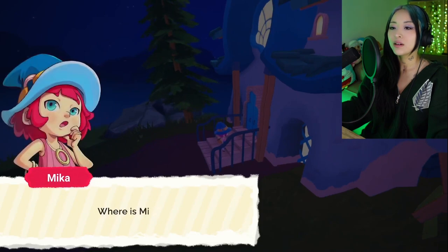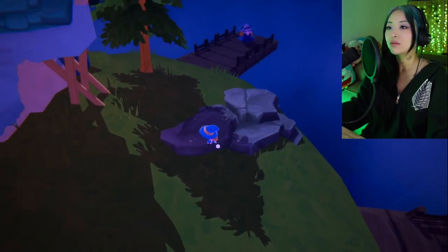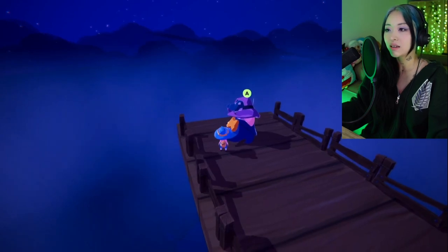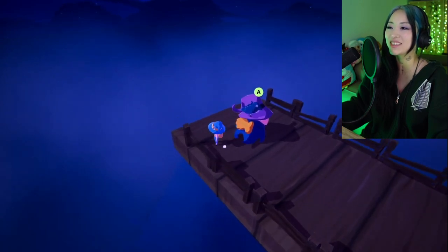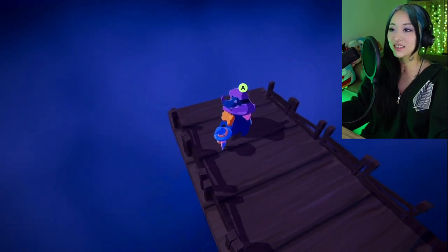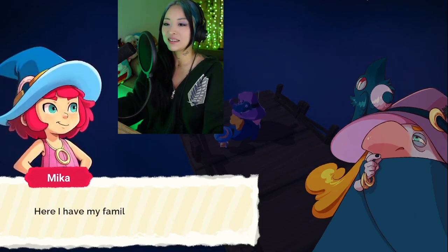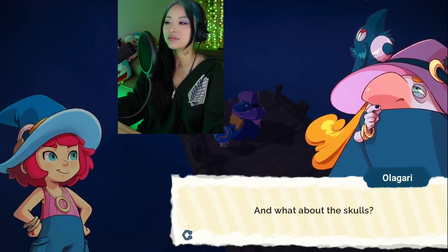Okay, something's up with the controls. I'm pressing A but that means I'm going left, so I can't click her. I can't space bar. Something is happening. It's either Q or W — I can't figure it out.